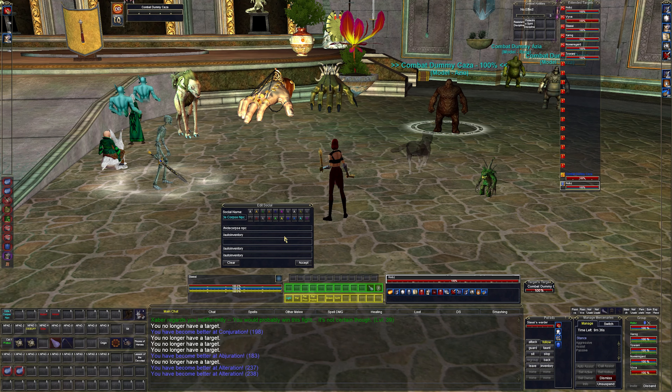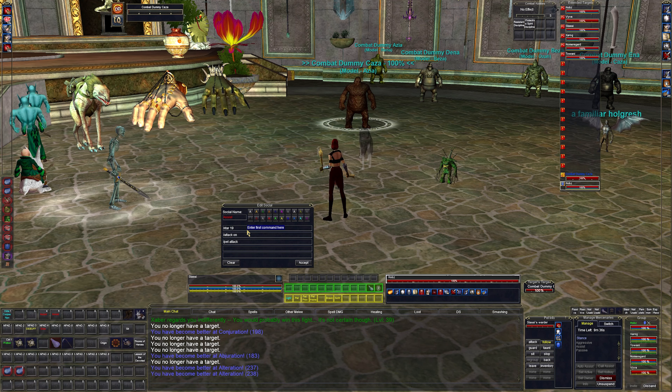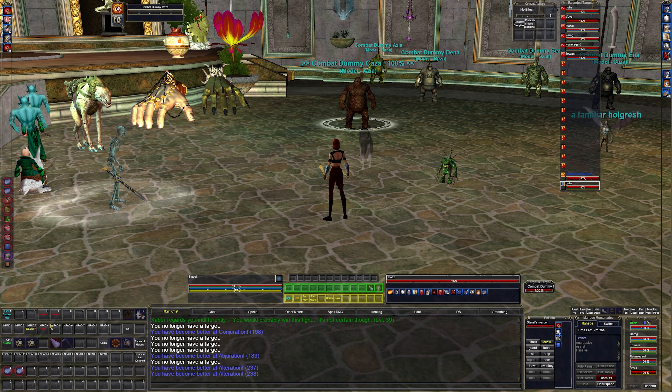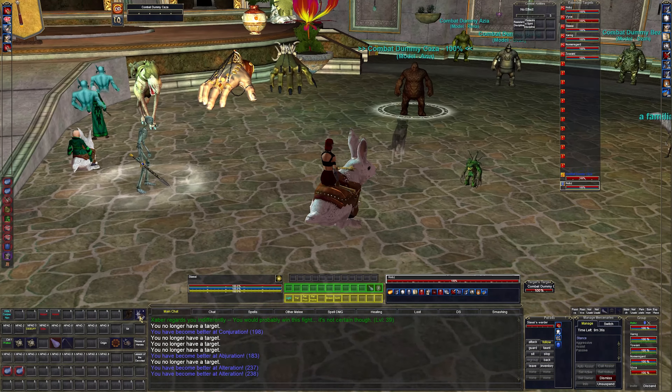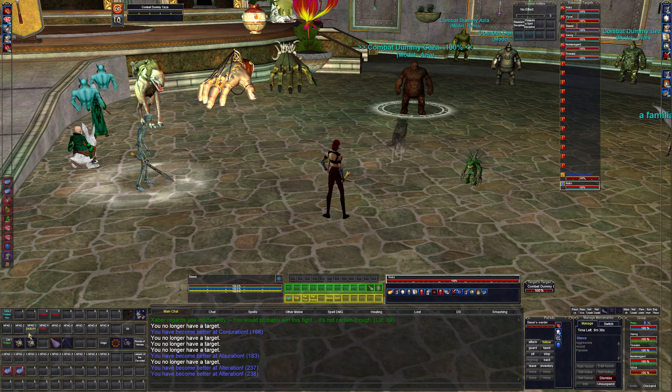My hotbar has a hide-corpse button that auto-inventories anything in my hand. My assist is simple — X-target 19, which is my assist target; it turns on attack and tells the pet to attack. I should probably have a pet swarm in here too, but we don't have swarm pets yet. I also have J-Boots and a mount — I have the bunny mount, one of my favorites.